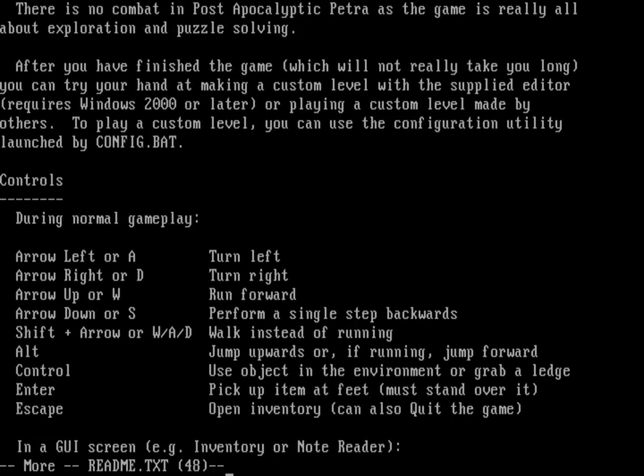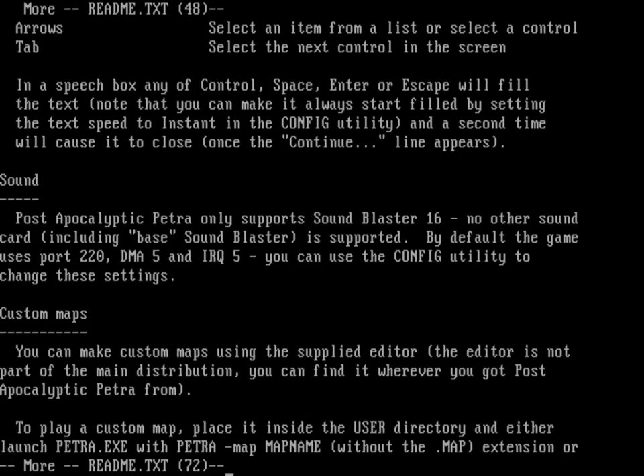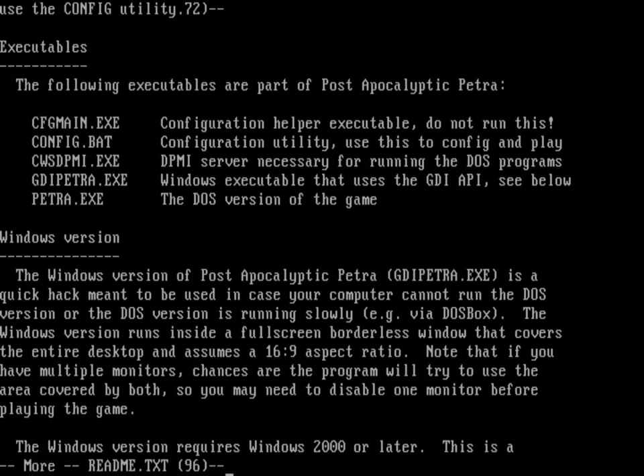Here are the keys — I'm going to use the arrow keys. Shift makes her walk, Alt to jump, Control will use an object or grab a ledge, Enter will pick up an item, and Escape will bring up an inventory. Sound only supports SoundBlaster 16, and there's some information here around maps.